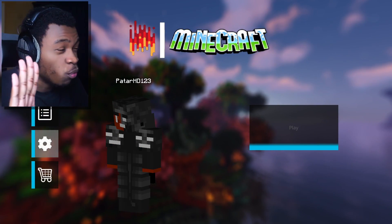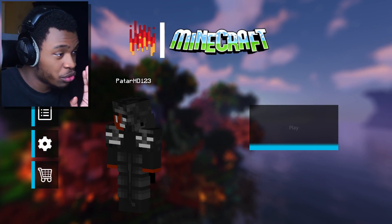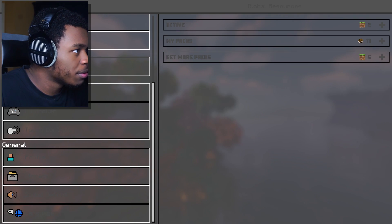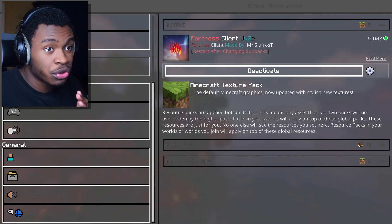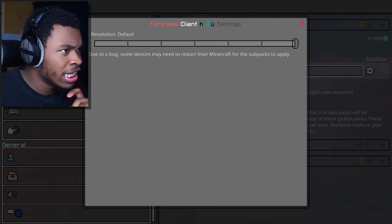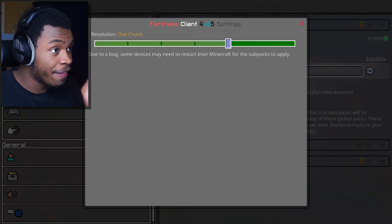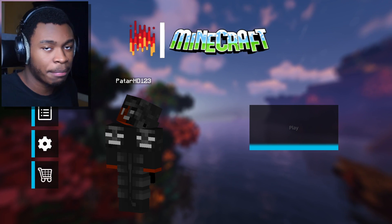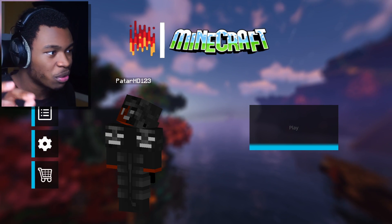To enable this one chunk, just in case you download the Fortress Client, you go to Settings. Go to Global Resource Packs, go to the Fortress Client, click on the settings, and it should be the one chunk option. After enabling this, you go back, close Minecraft, go right back into Minecraft, and it should be completely one chunk.